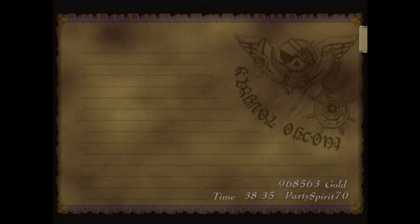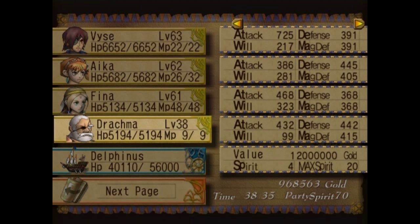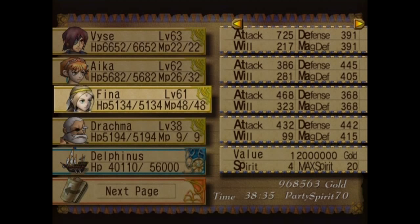Before we dive into this, we're going to take a look at our party makeup. You can see here that we're actually much higher level than we were before. We're in our low 60s, and we also have Drachma with us, who unfortunately is lagging quite a bit behind, but he'll be alright - he's got a lot of health. We're going to be using a slightly different strategy for this first optional boss. And without any further ado, let's get to it.